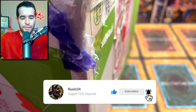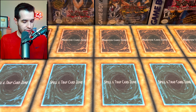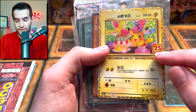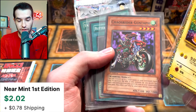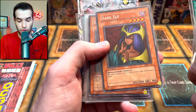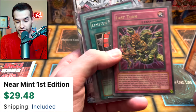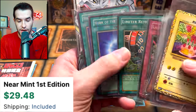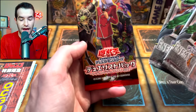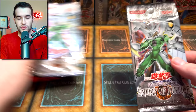Let's get this thing open and reveal the collection. I have unpacked it and we have a few bonus cards inside. We have a Birthday Pikachu that looks like the 25th anniversary version, a Chaos Rider Gustav first edition, Butterfly Dagger Elma first edition, Fairy Meteor Crush, Dark Elf first edition — a couple of those — Amoeba, more Dark Elf, a Last Turn, Limiter Removal, Horn of Heaven, some Enemy of Justice packs, and an Ancient Millennium booster pack.